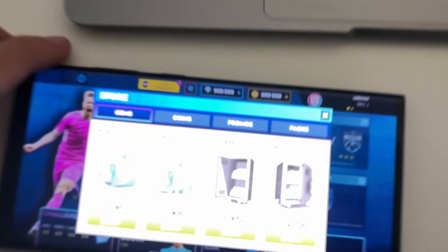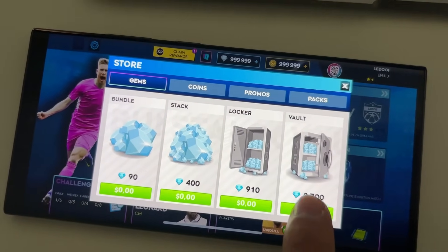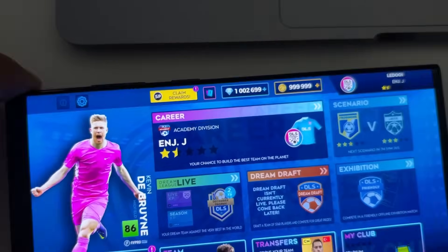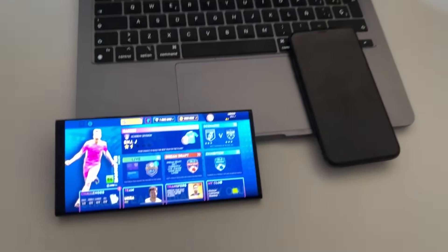Let me show you real quick because now we can go to the store. We can press any pack we want. For example, if you want to unlock 2k more gems, just press on the pack. Check this out — it gets unlocked and added to my DLS24 account. And this is super cool. You can use it on both Android and iOS devices.